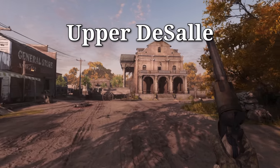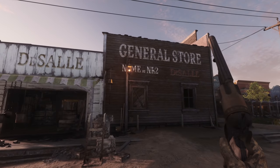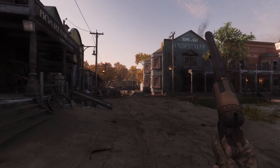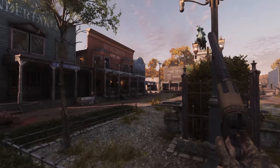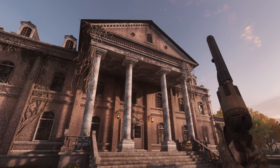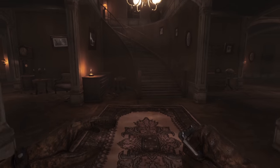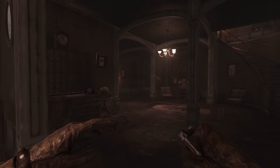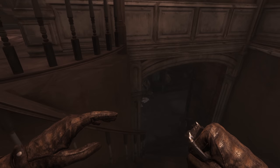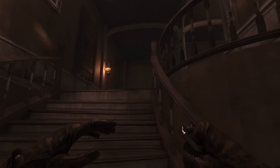Next up we have Upper Dissau, basically the northern part of the Dissau western town. It's very similar to Lower Dissau. The biggest difference is that we have this kind of marketplace here, and this statue with some engravings you can read. The heart of Upper Dissau is the national bank of the Sal. Going inside, in my opinion the amount of detail in the buildings is insane. If you feel like a little role play for bank robbery, there is even a vault in the basement.